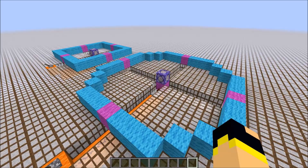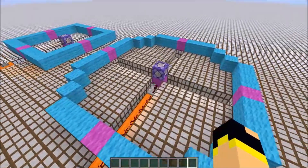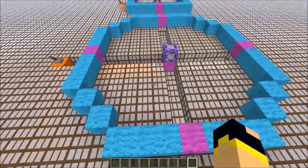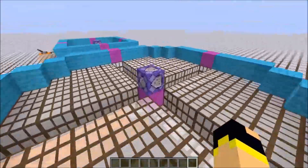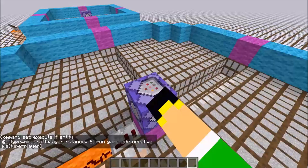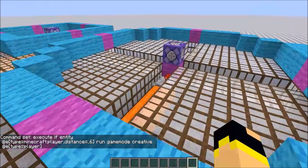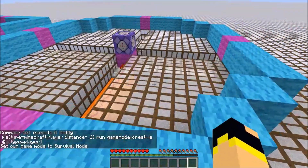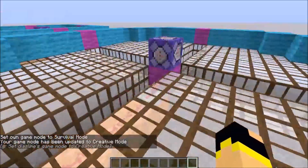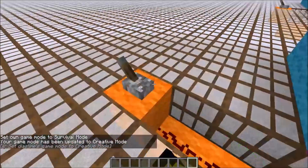In my last tutorial with command blocks we talked about executing within a radius, but that radius is automatically set to a circle. So if we run this command block — there will be a link in the description for that video — make sure we've got a failsafe turned on. This one just sets us back to creative if we enter anywhere within this circle radius.